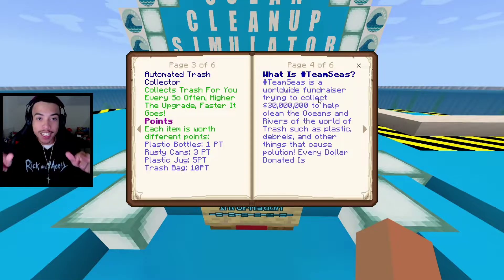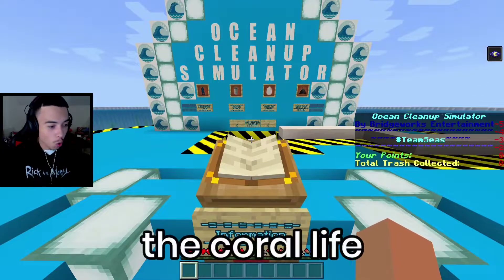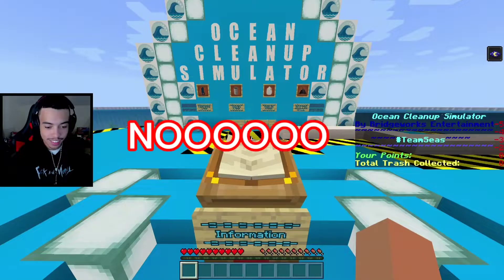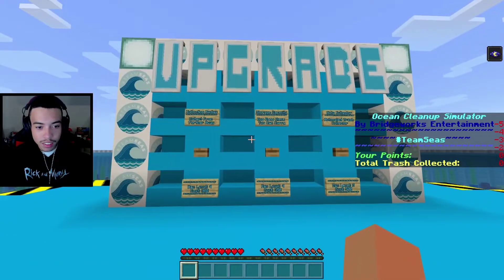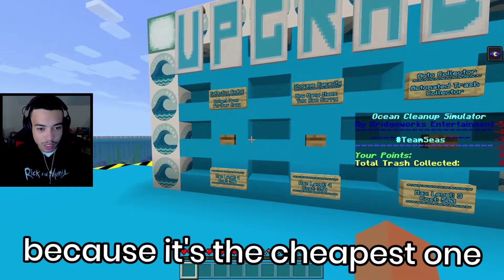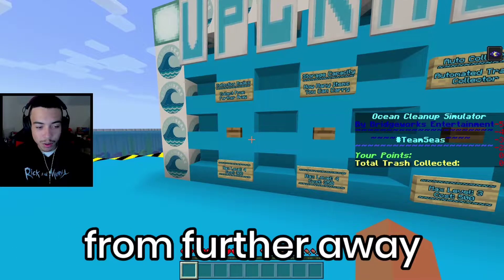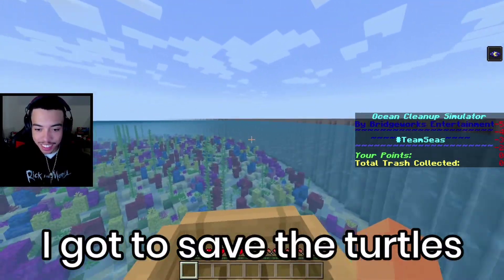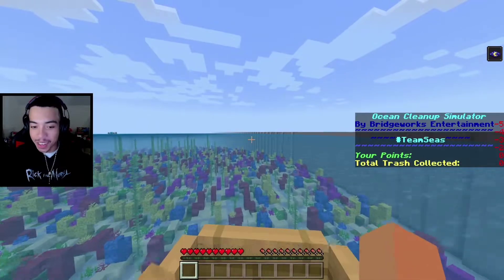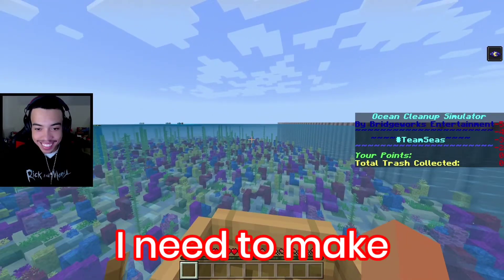There's going to be a link to the fundraiser and to this map in the description. Wondercat, are you ready to save the coral life? No. I think we should go for some of these upgrades — collection radius first because this is the cheapest one. It's only 300 points and we can collect things from farther away. Let's get to it. Come on trash, I gotta save the turtles right now. I need them for my farm, I need them for my turtle helmets.